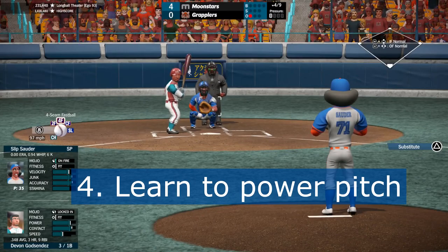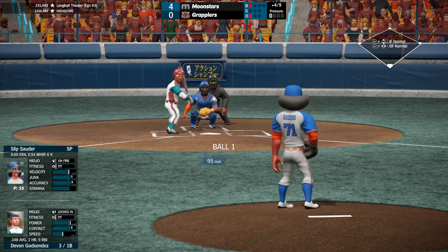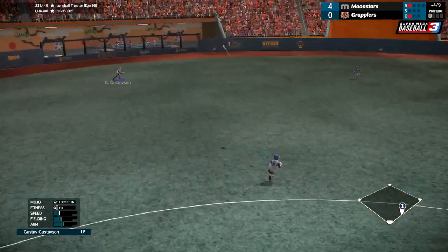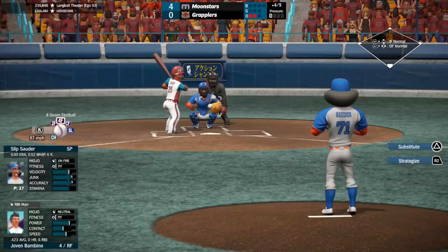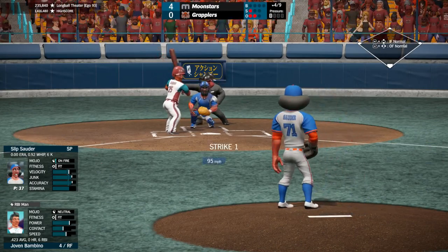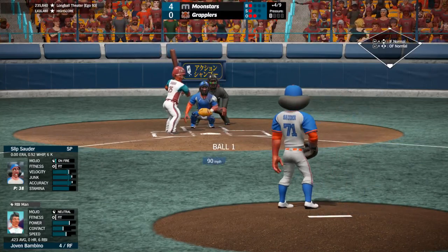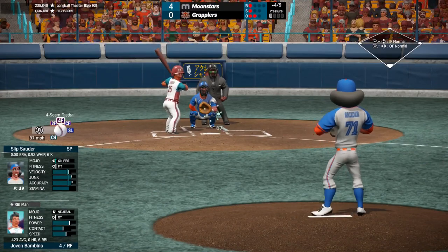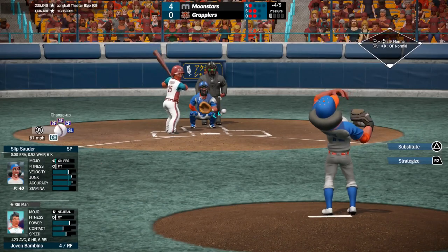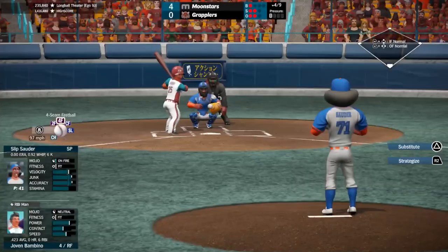Tip 4: Learn to power pitch. You're going to get weaker contact more often when you have a good charge on a pitch. The risk with power pitching is that aiming can be a bit more erratic, and it has potential to be less accurate on an overcharge. With practice, these risks are minimized, and power pitching is almost always worth it. I will only ever get away from power pitching when I have a pitcher with very low accuracy, and either I'm in a hitter's count or I am working in a breaking ball I don't expect will be swung at. As you climb the ego ladder, it becomes imperative to hit your 99s, as anything less has a great chance at getting blasted.